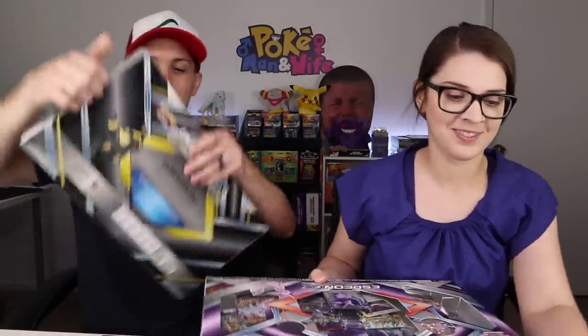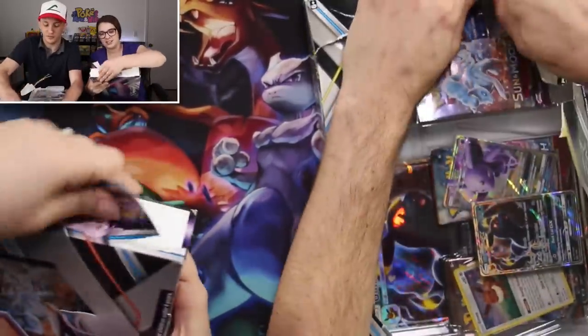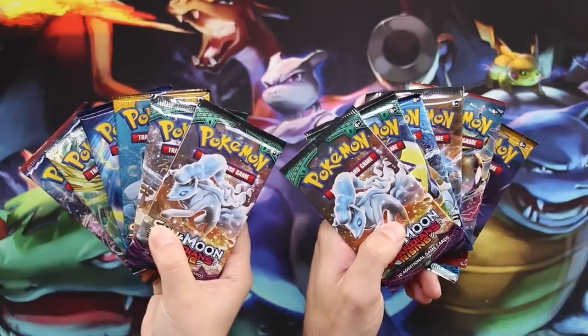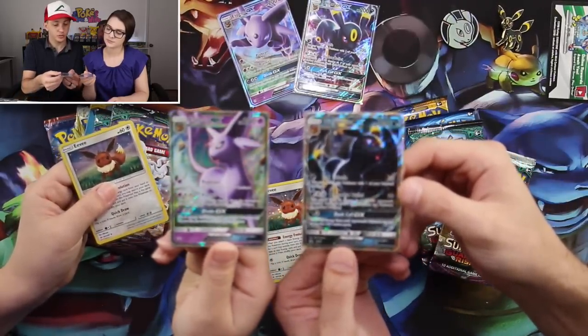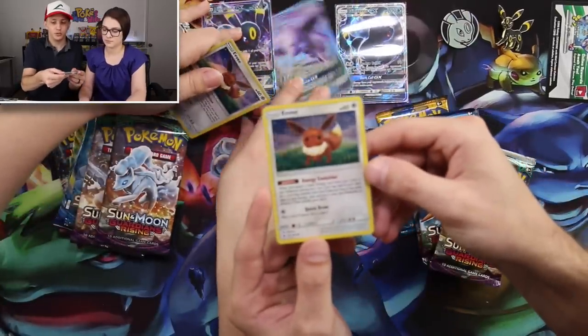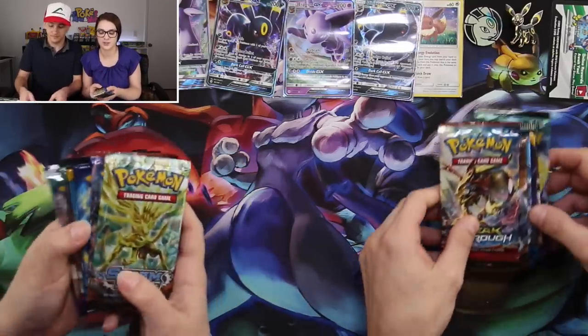Let's go ahead and get into these. In the box we have a coin, pin, foil cards, online code card, jumbo card, and booster packs. The two promo cards are actually from the Sun and Moon base — the Umbreon full art (SM36) and Espeon full art (SM35) — considered promos with different artwork. And there's a holofoil Eevee which looks really cool. These boxes come with a wide variety of different sets, which is always fun to open.